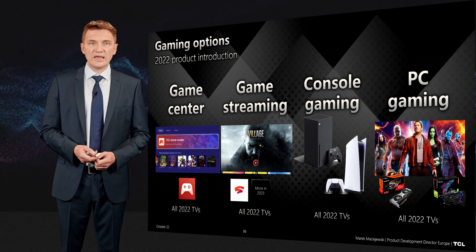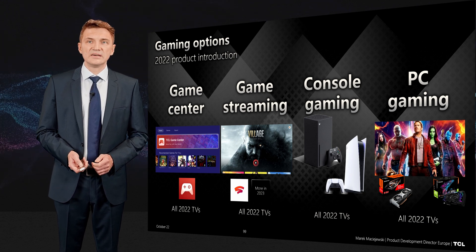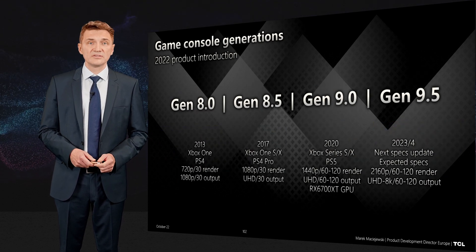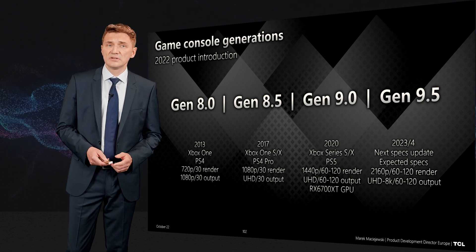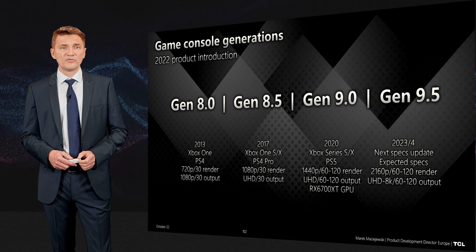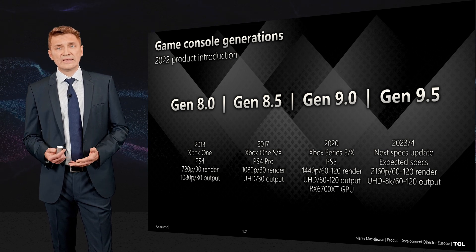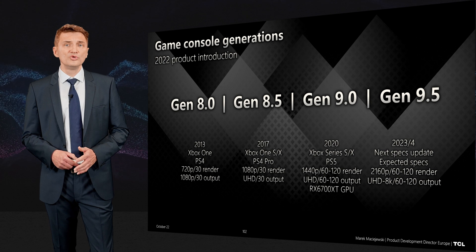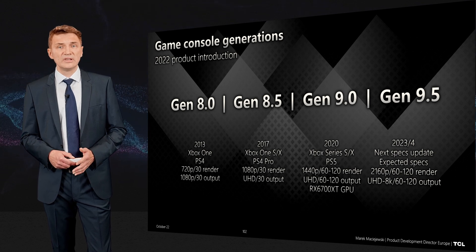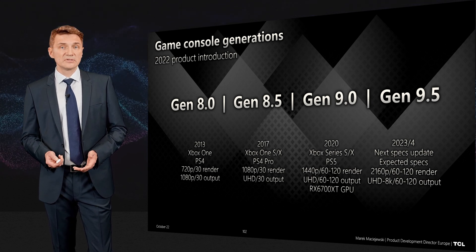In the case of console gaming and PC gaming, you can also use streaming services and play using the TV set as the screen. Game consoles evolve roughly every seven years — that's the average lifetime of a game console. Almost nine years ago, Generation 8 was focused on 720p and 30 frames. Right now we have game consoles focused on UHD and 60 frames, and if you want to play at 120 fps, you have to sacrifice some visual detail — which is why a new refresh of game consoles is coming soon.